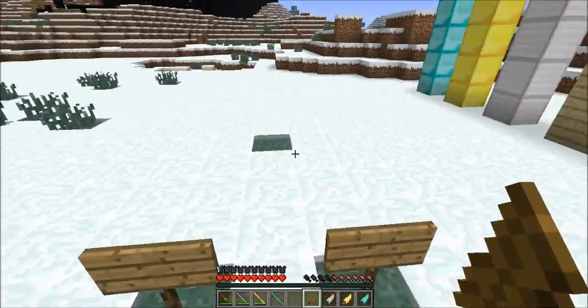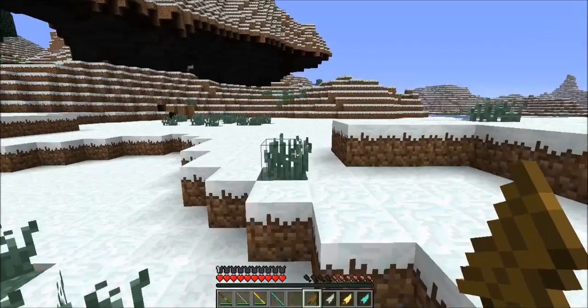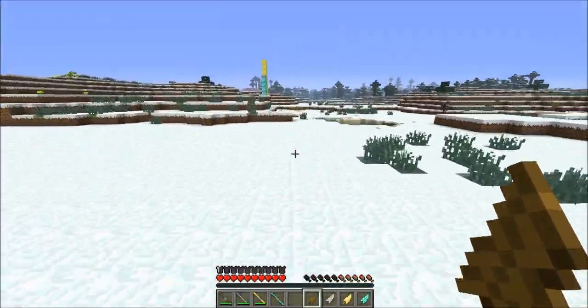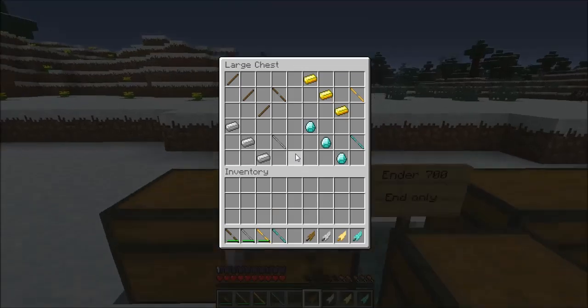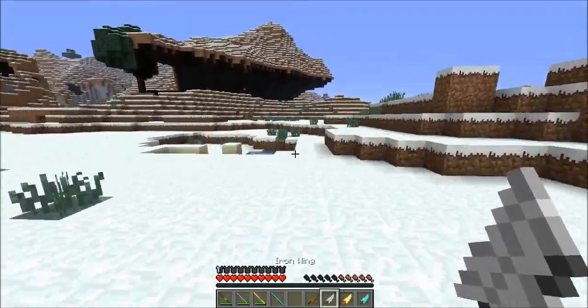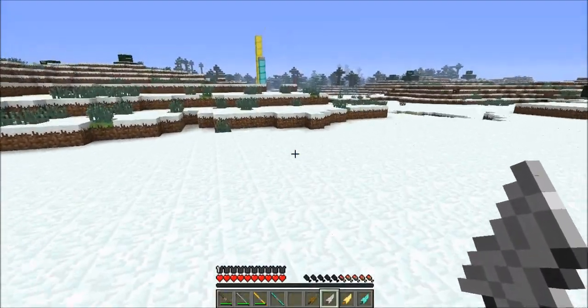Let me show you how the wings work. With the wooden wing, you sprint, jump, and right-click — and you can see it glides you. It's faster than the normal sprint. The iron wing has the same use but is better and faster.